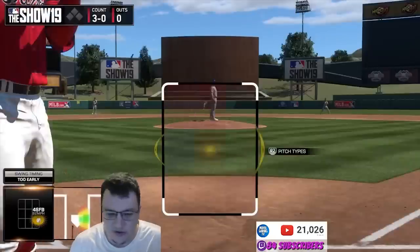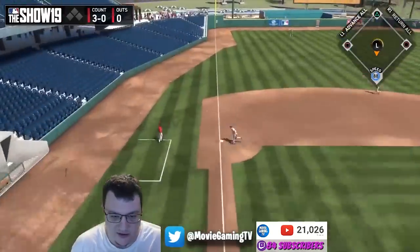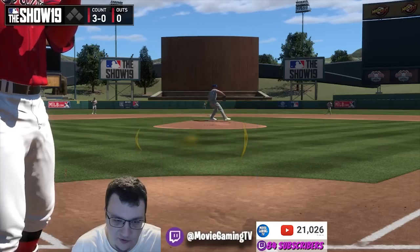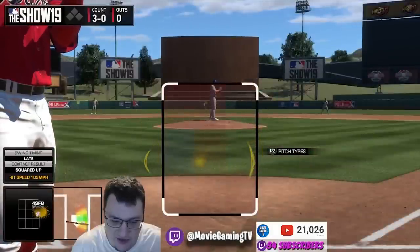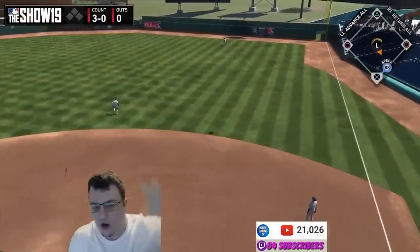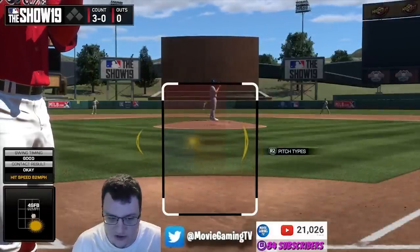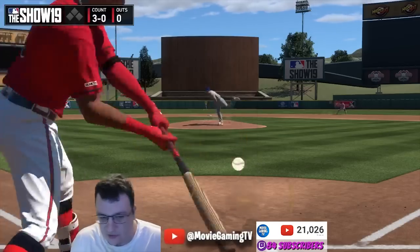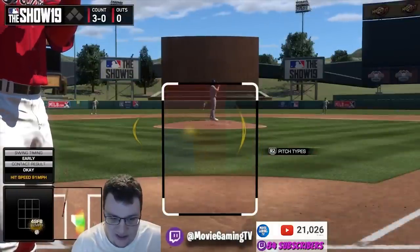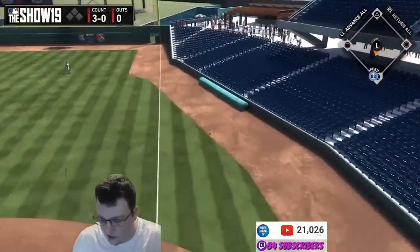Now with PCI placement — I'm telling you guys to put the PCI right in that middle-in spot. One thing I notice when I watch myself play is that I'll accidentally start drifting it up. If anything, err on the low side. The worst thing you can do is hit the ball into the ground over and over. So if you keep drifting the PCI up, start a little bit lower. I still recommend starting in the middle, but whatever you do, don't drift it up — stay middle or a little lower than that.